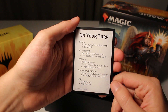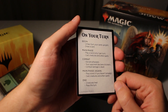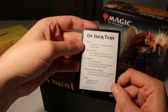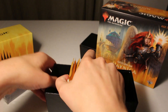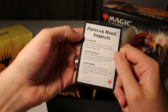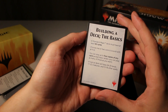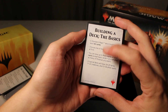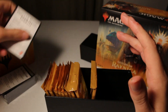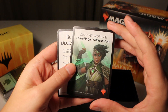It seems like with this set they're really trying to get more people into Magic. A lot of these games are a little more easily accessible these days, and I think Wizards of the Coast is doing a good job of making them even more so. We have a couple of reference cards here — one talks about the different formats, the basics of building a deck, a typical count of lands, creatures, spells, and then an advertisement for learnmagic.wizards.com.